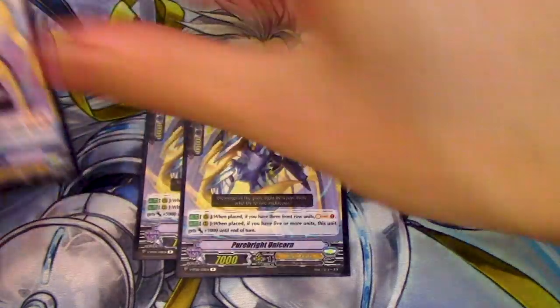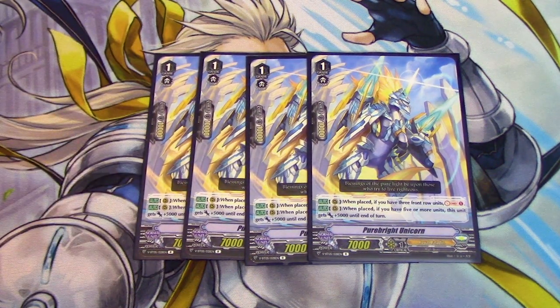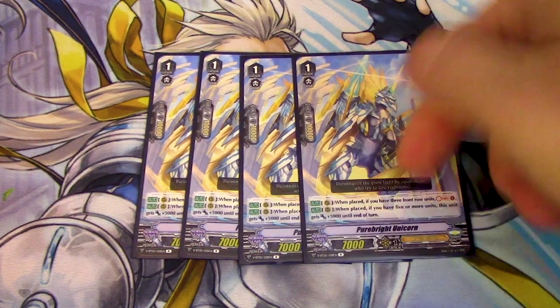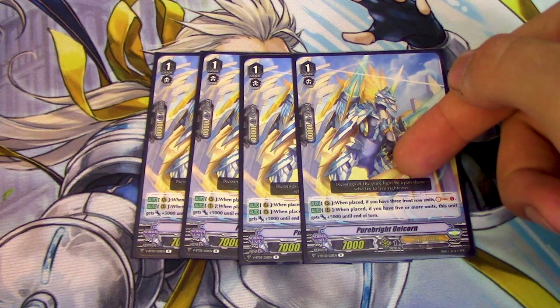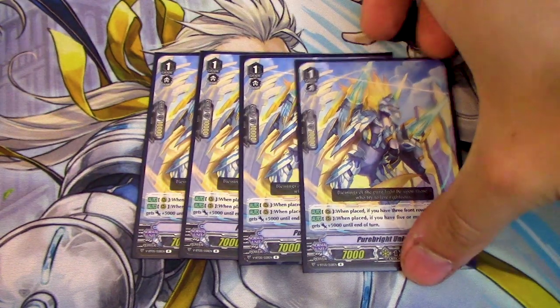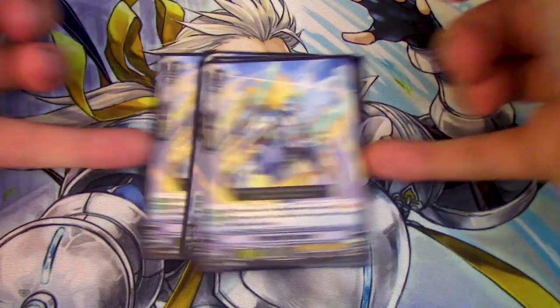Next, 4 copies of Pure Bright Unicorn. Pure Bright is basically Pongol but with more restrictions — it's 7k. When it's placed, if you have 3 in the front row, Soul Charge. And when it's placed, if you have 5 or more units, it gets 5k. You have to have the full board when it's placed — 4 rear guards plus your Vanguard equals 5 units. So if you have 5 units when you place this, it gets the 5k. And if you have 3 in the front row, you get the Soul Charge. You kind of just have to call it from your hand, but Soul Charging is the priority.